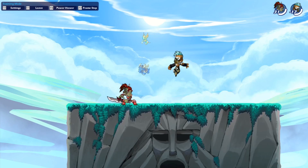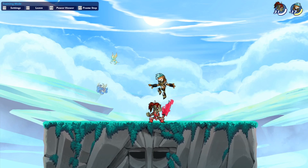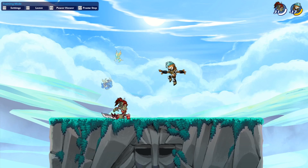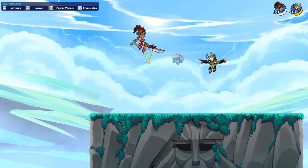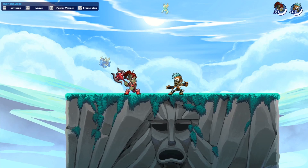Last but not least, the neutral sig for the sword. This one is pretty good because you can always punish everybody who comes above you. You can use it in some combos — it's a really quick attack, and you can use it while edge guarding if someone comes above you. Always a good one, so this one is pretty nice.